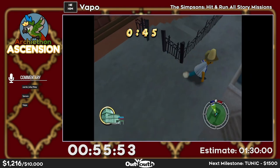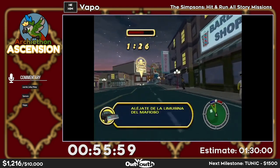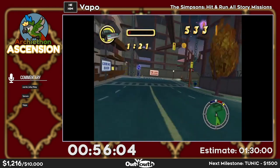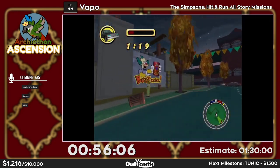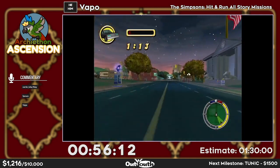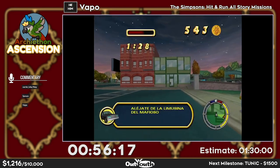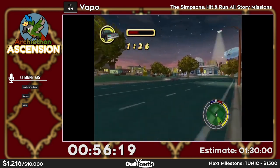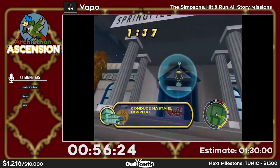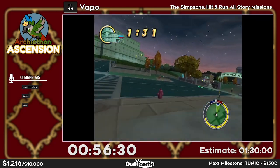This next mission is definitely the easiest one, but off the back of that we're heading into probably the worst mission in the entire game — a notorious run killer known only as Baby Van, which we still don't really understand.